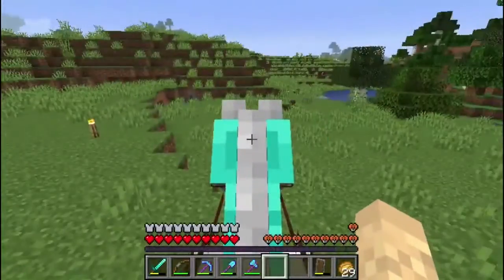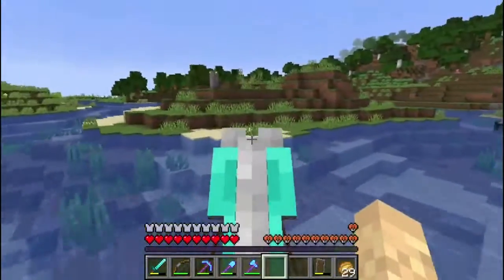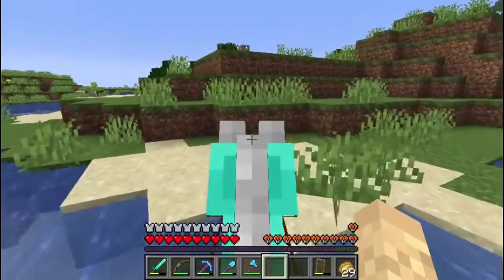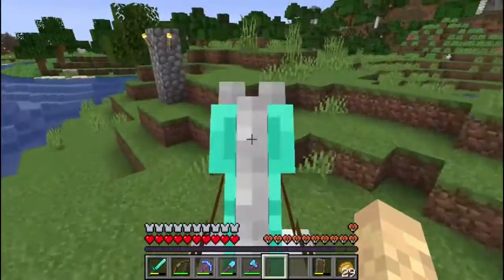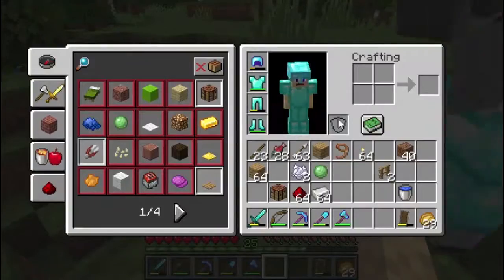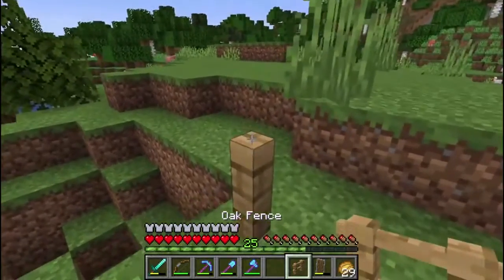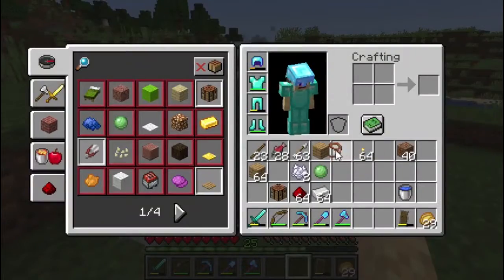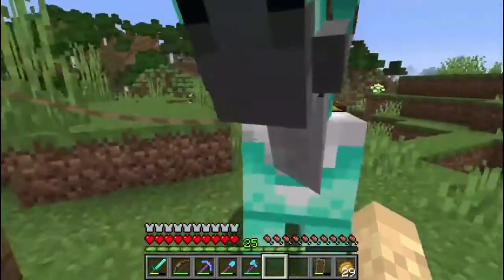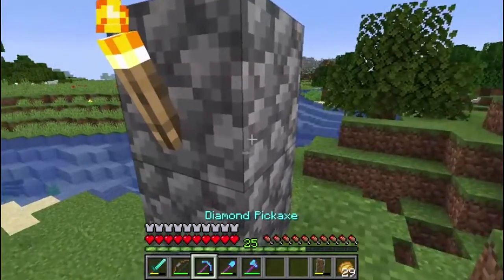Where did my torches go? Torch there - I'm closer than I thought I was. So, in order to do that, we need some kind of farm where we can gain XP. And a skeleton farm is a really good way to do that. So that's why I want to get that going first, so that we have a way to gain XP. And then also bone meal - bones are a really useful resource to have.